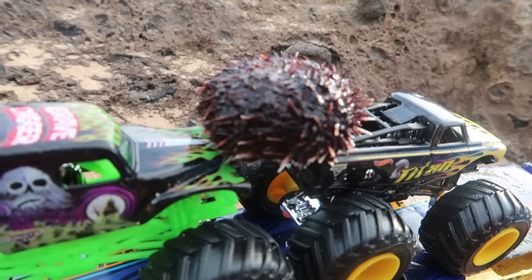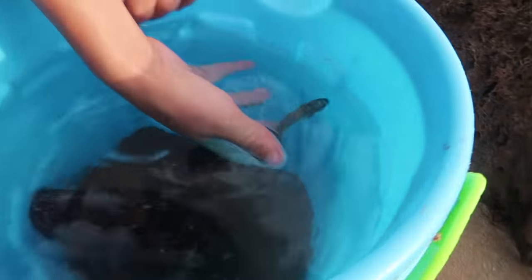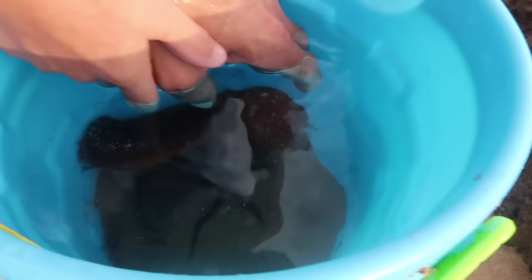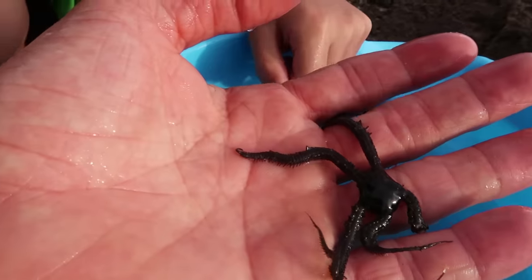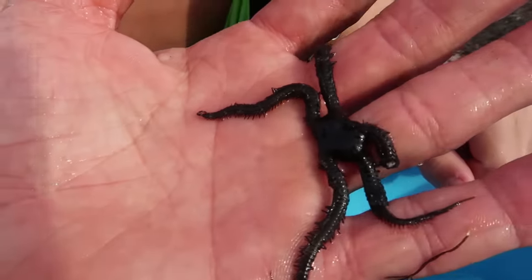Look at that guy moving around. Okay, so first, before we open up and play with the trucks, we are going to check out these creatures. We've got a little fish here, a sea cucumber, and a starfish that you just touched. This is so cool, you guys. I want you to see this. Don't touch me — look at this star. I don't know what this is called, but it's like a sea star. Can I touch it?